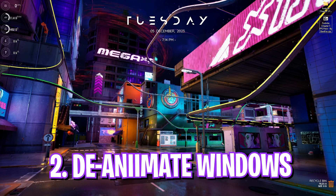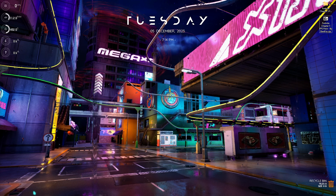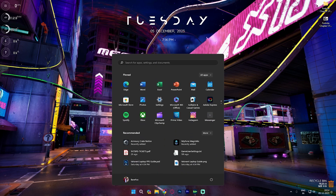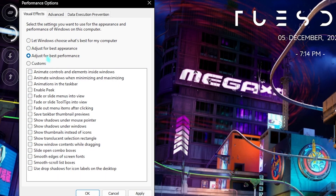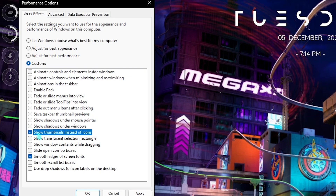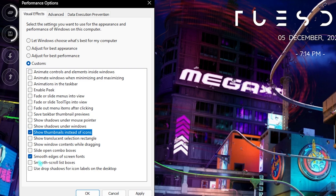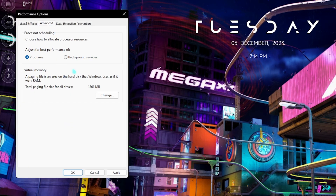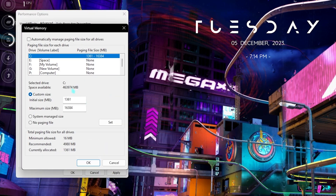Step two is disabling Windows animations. Windows comes with a lot of unnecessary animations that consume memory. Search for 'Adjust the appearance and performance of Windows,' click 'Adjust for best performance,' and also make sure to select 'Show thumbnails instead of icons' and 'Smooth edges of screen fonts' to keep your Windows look intact.